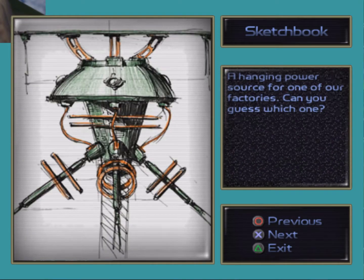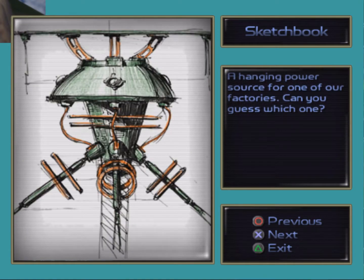A hanging power source for one of our factories. Can you guess which one? Not offhand, to be honest, but it's a doodad that they can use pretty much anywhere.